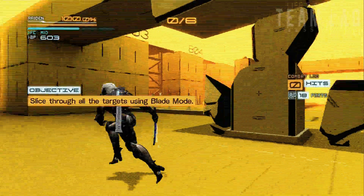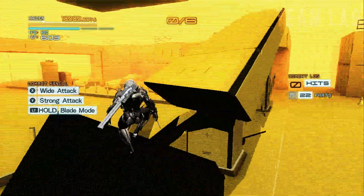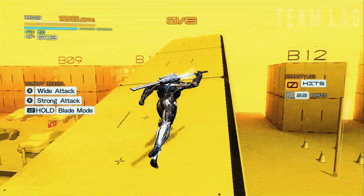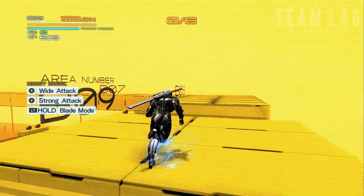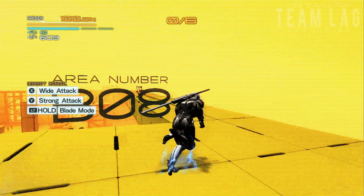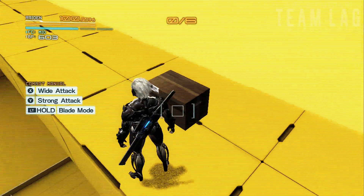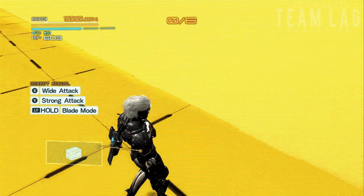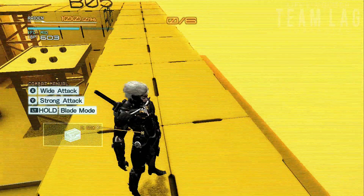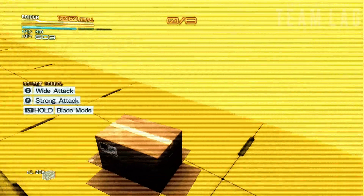For this first one, come over to this column here and cut it down. This top part should come down — use that to run up here, and once you're up here follow where I'm going in the video and you should come across this cardboard box. This is a signature item for the Metal Gear series — you basically use these for sneaking missions. I believe you can find more of these throughout the campaign of Rising as well.